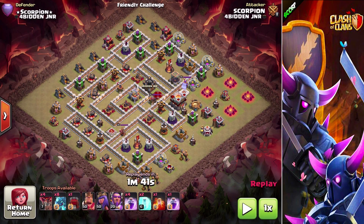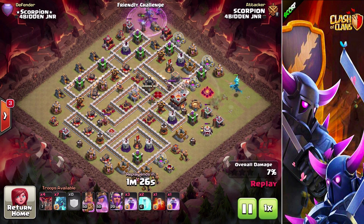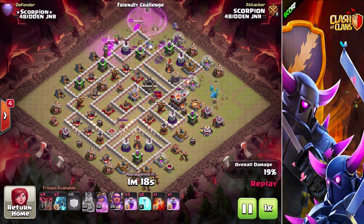On to the last layout — a slightly different version. This time I've gone back to the original army: four balloons, eight electro dragons, clan castle with bowlers, four rages, one rage in the CC, two freeze spells, and a poison spell. I started off with the electro dragon at 3 o'clock to take down a lot of buildings on that side, and I brought the goblin with the Queen at 12 o'clock.